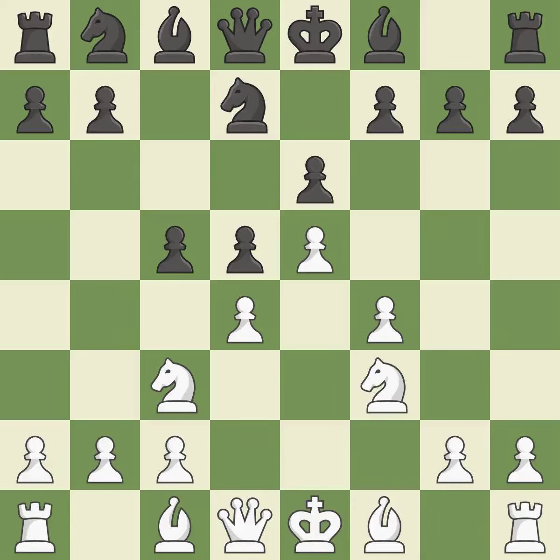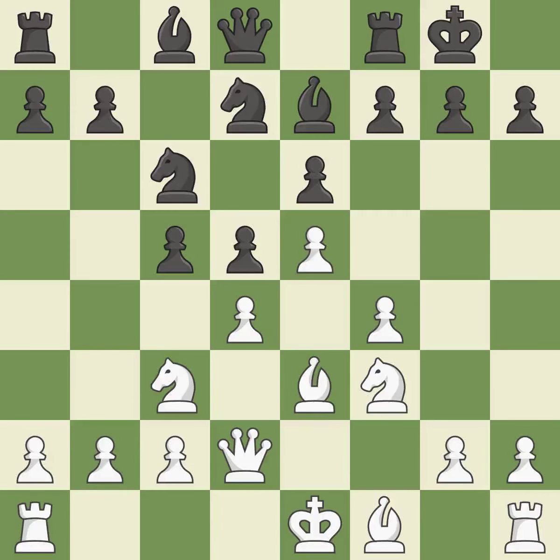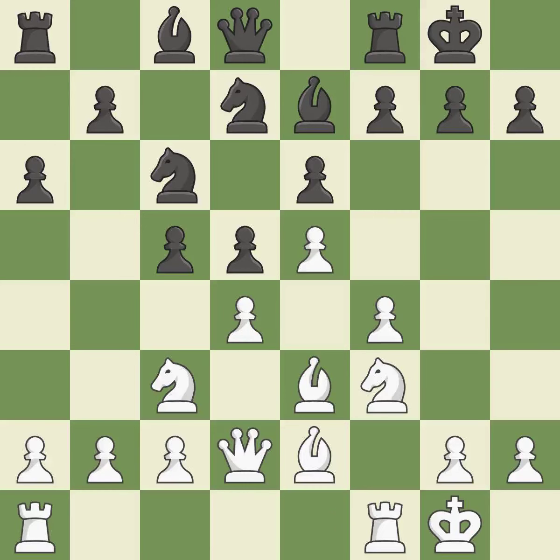NF3 supports the d4 and e5 pawns. NC6 develops the knight and attacks the d4 pawn. B3 develops the bishop and defends the d4 pawn, moving it out of its beginning square and into the action. This activates the queen by developing it off its starting square. Castling gets the king to a safer square out of the center of the board, while also developing a rook. Castling kingside tends to be safer because the king is further from the center. With both bishops developed, the rooks can now see each other, allowing them to provide mutual defense. It is the final book move.